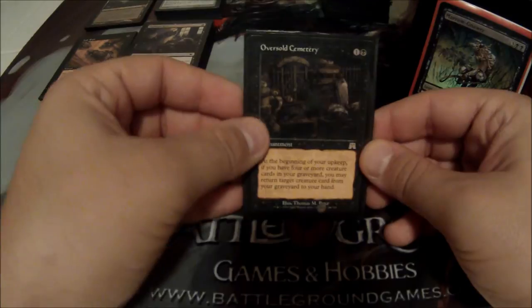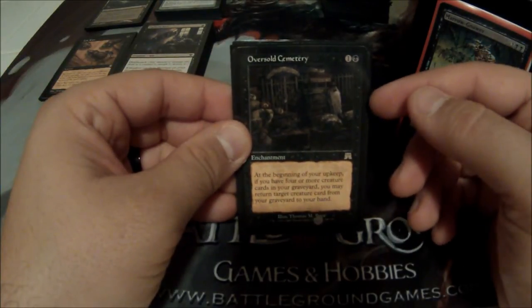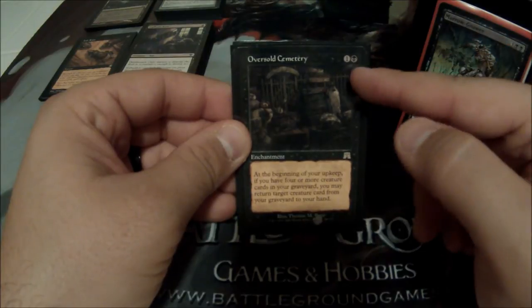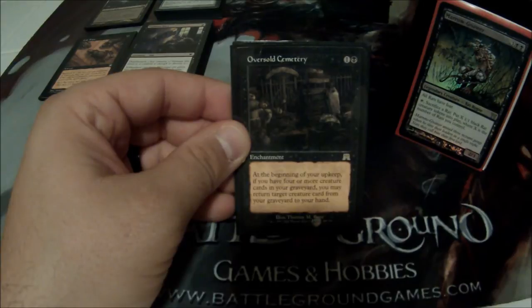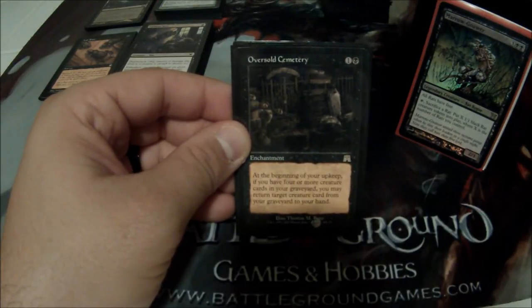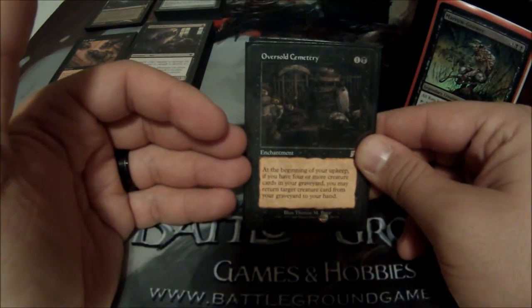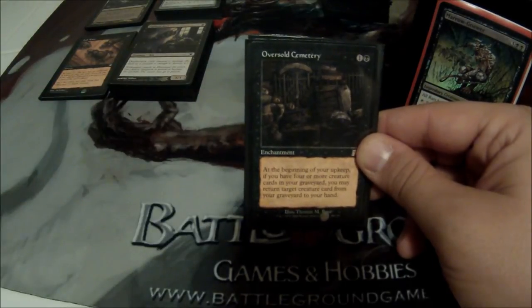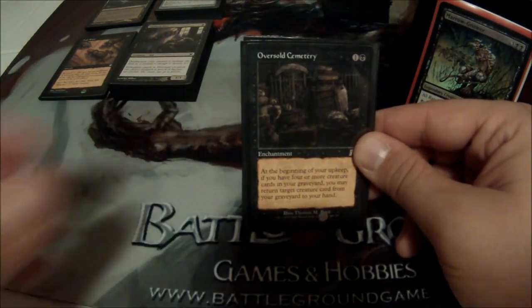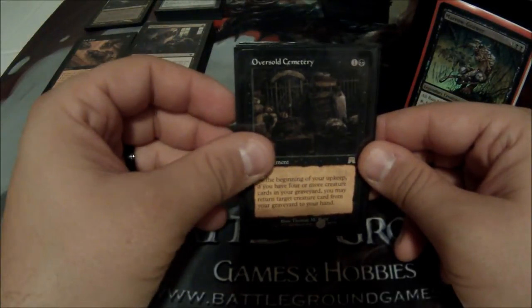Next category is Enchantments. I run Oversold Cemetery — I personally feel like this is a staple in any black deck. It only has one black in the casting cost and only costs two mana to put down, and this thing is a powerhouse. It's very underrated. The way it works is as long as you have four creatures in your graveyard, at the beginning of your upkeep you can take one of them back to your hand. Being able to get creatures back for free every turn is huge.